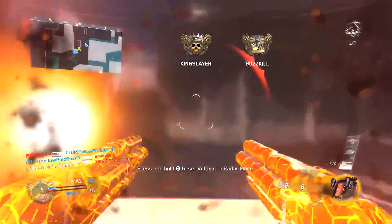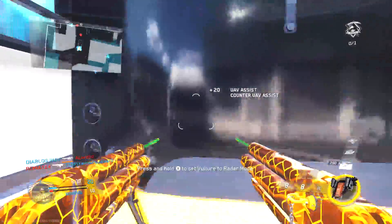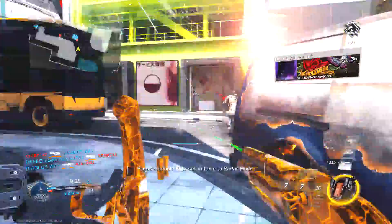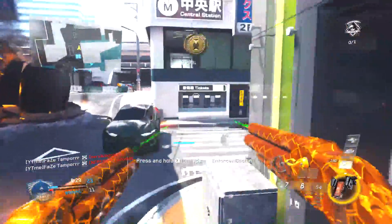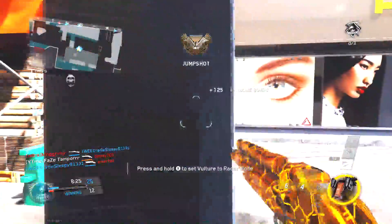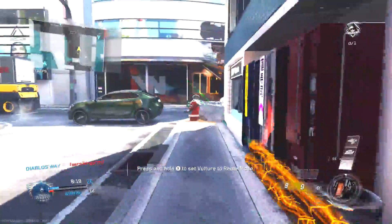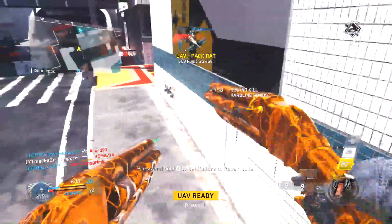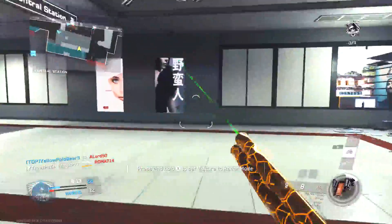If you guys have ever run into somebody who uses Jitter Mods — basically a cheater online — using these weapons with a Jitter Mod is pretty much unstoppable. I have run into a couple of people that use that with this setup, and trust me, you'll know when you run into them because they're going to shoot all eight rounds of their magazine at you in literally one second. But this gun is really, really great overall. I believe I go 33 and 3 in this gameplay, which is an 11 KD with a shotgun.